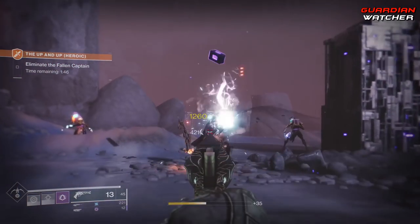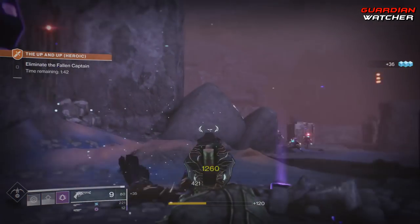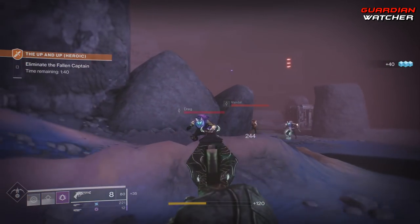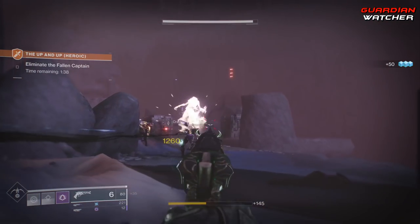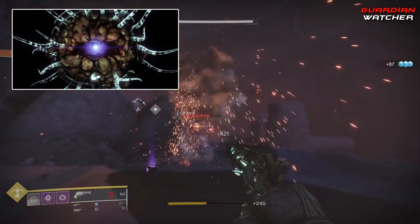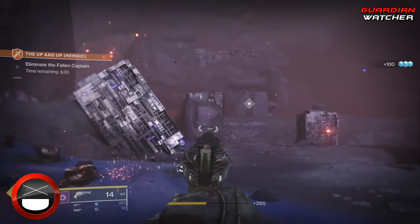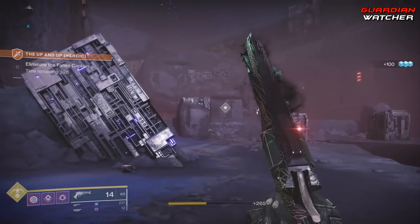There are a lot of videos circling around the interwebs on how to get the Malfeasance Exotic Hand Cannon, which is the very reason why I didn't make a video on it. But in short, you need to have a special Ascendant Primeval spawn inside of the Gambit game mode and your team needs to kill it before the other team does in order to get the quest.